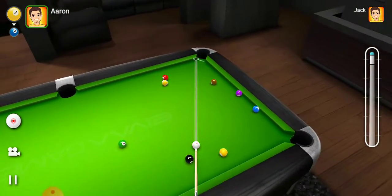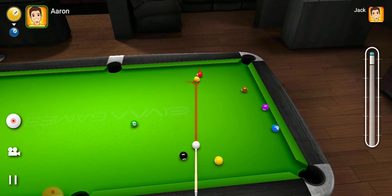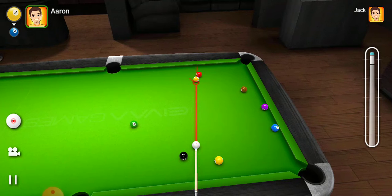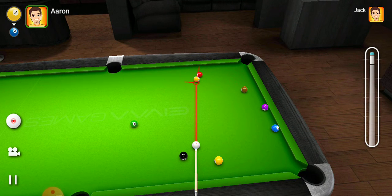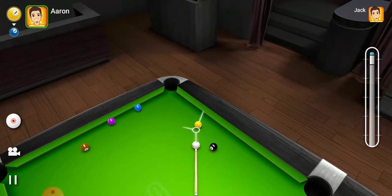The only way you win the game is by sinking the nine ball, which is this yellow one with a bigger spot on it. It's actually the first of the striped balls. So the nine ball is the one that you need to sink, and you start with this other yellow one, which is the one ball.